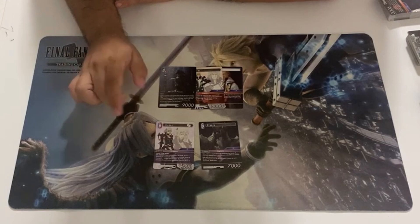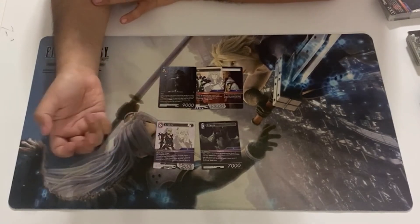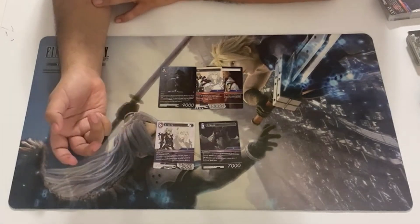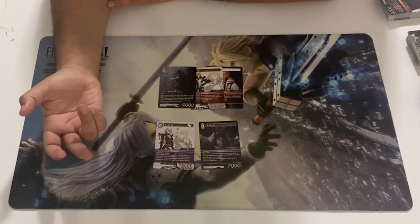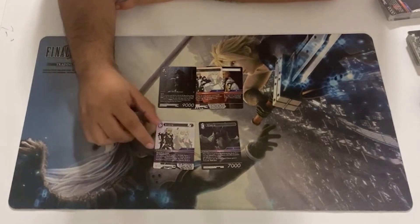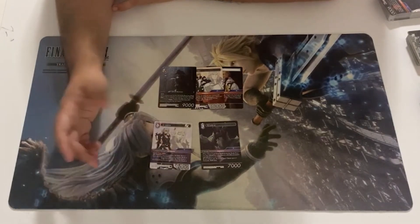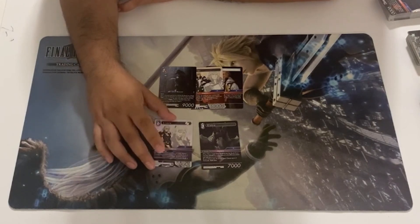So even at 6 CP or 1 CP, it's a 9k body, has haste and first strike, and has an EX burst where you basically break a forward 3 or less your opponent controls. And then on damage 5, you choose cost 5 or less and break it. Honestly, that's really good. It's a Dragoon, so you could play this in Dragoons — this may even see play outside of Dragoons. I expect to see this a lot.